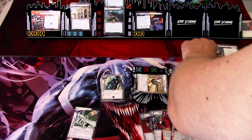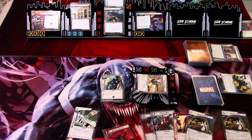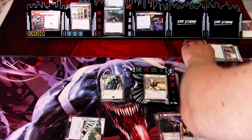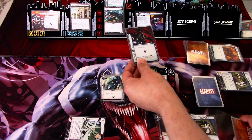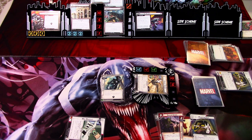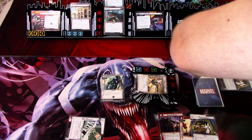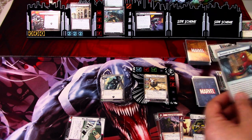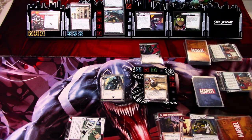I'll defend against Venom's attack — two plus zero. We'll play a Phantom Flip using Surprise Attack and Spider-Man to remove five threat. We draw a card, then get three encounter cards. First is Exhaustion. Second is Improvised Weapons attached to Venom — every boost card is now plus one. Then Shadows of the Past: the Lizard comes into play as a side scheme, and we shuffle cards back into the deck.